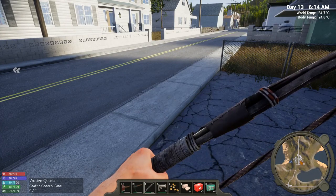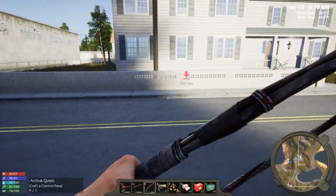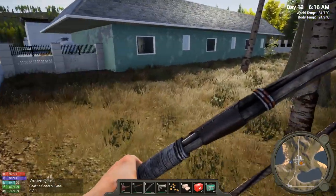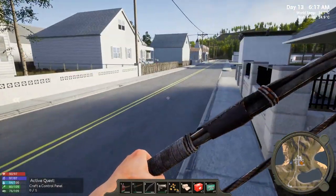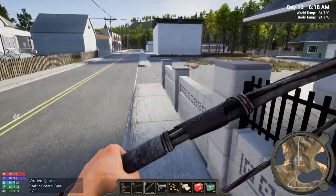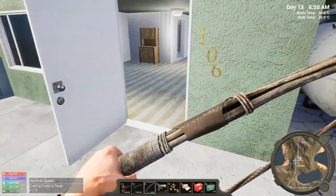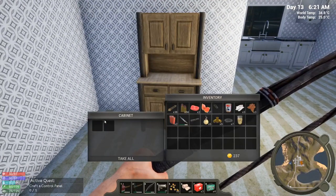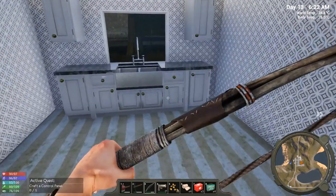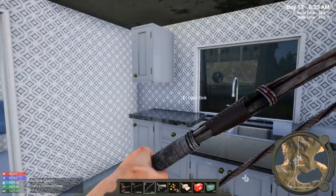More bullets, yay! All right, so now I gotta get into the hotel and cross my fingers that we have components — that was three guys in this area. Hopefully we have components in there.